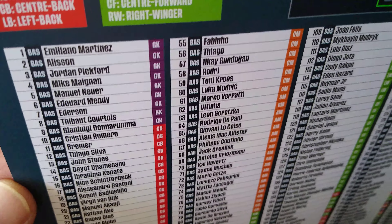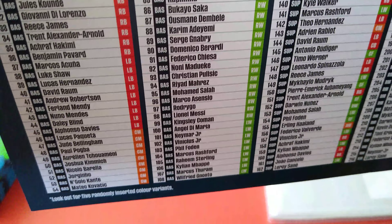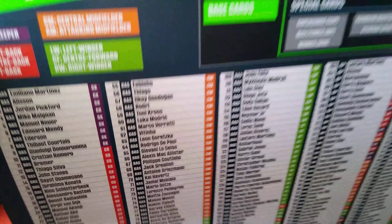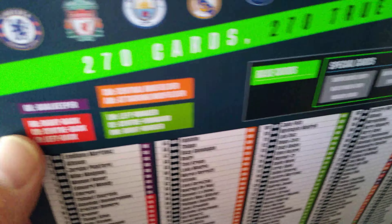Here's the base. As you can see, divvied up - goalkeepers in the purple, all the reds are centre backs like last season, running backs, left backs, centre mids in the orange. Here's the green - left winger, right winger, strikers. 270 cards total.